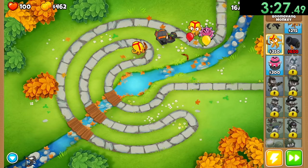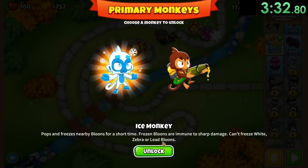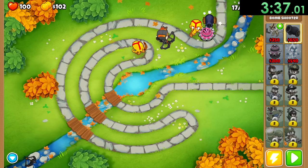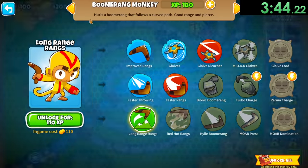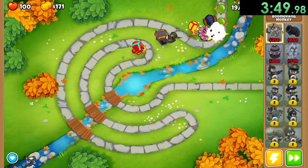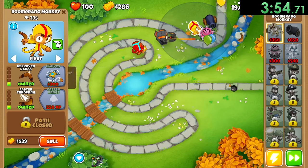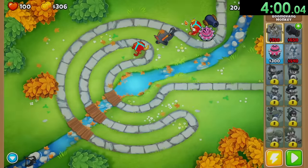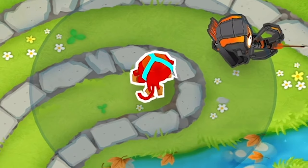We unlocked our cannon now and we're going to be able to use that in just a second. We're getting some regrow balloons but we unlock our ice tower - we're not going to use him. I'm going to place down a cannon so that can start getting some XP, and we can give our boomerang monkeys some glaives which is going to be a lot of damage stacked on top of them. The boomerang monkeys are going to be a very large part of our damage for this run so I'll make sure I upgrade them enough.